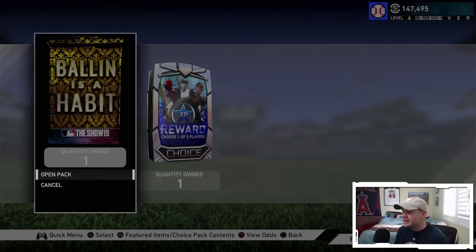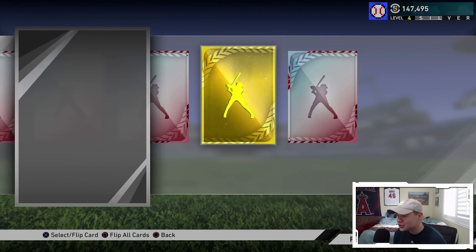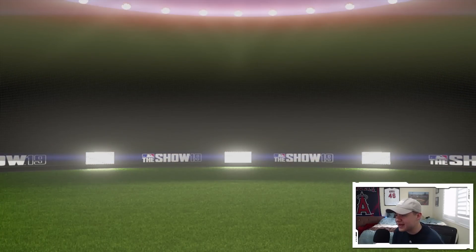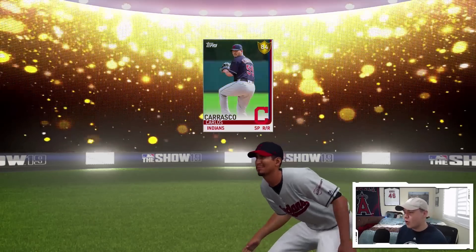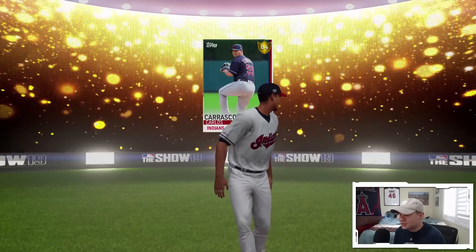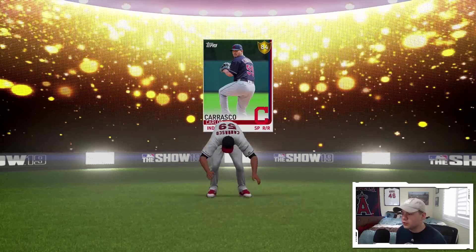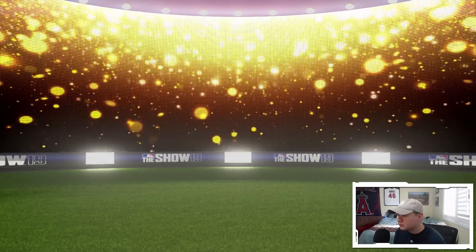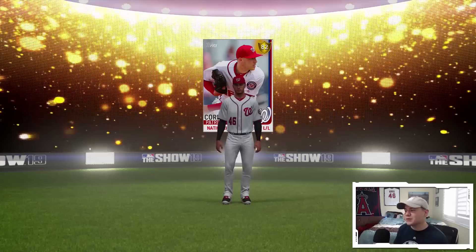Ballin as a Habit pack - one in 15 odds to pull a diamond and always guaranteed a gold. We're automatically getting two golds here - double gold pack, no diamond but it's all good. First gold looks like Carlos Carrasco - 84 overall gold. These animations take way too long, let me just get to the next card. The last gold is Patrick Corbin. More golds to sell!